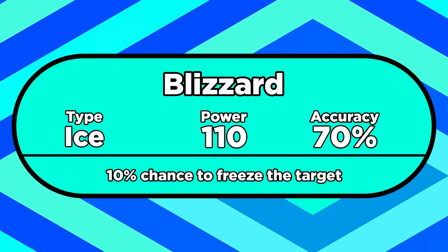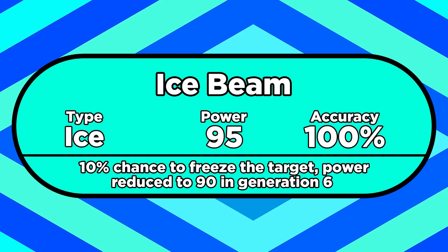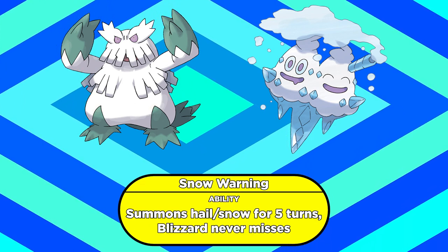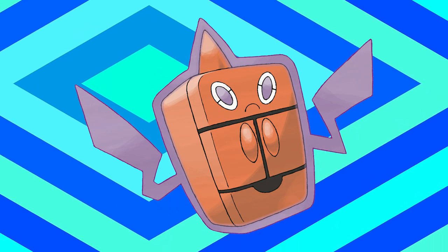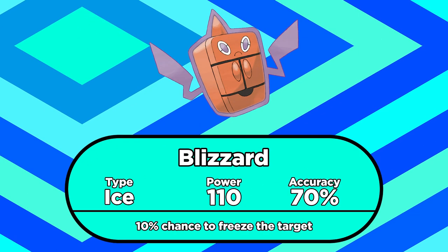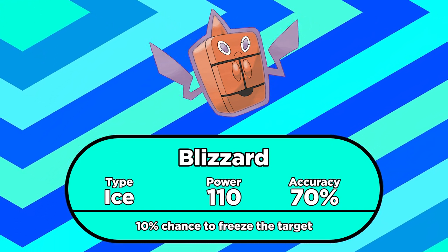Alright, that got off topic. Let's do one more and call it a video. Nowadays, Blizzard isn't the greatest move in the universe — 110 power, 10% chance to freeze, but it's only got 70% accuracy. That terrible accuracy means it's not used all that often, and most Ice types use the more reliable Ice Beam. There are some exceptions: it doesn't miss in Hail or Snow, so Pokémon like Abomasnow and Vanilluxe can spam perfectly accurate Blizzards since they set up the weather with their abilities. Rotom Frost runs Blizzard as well, but that's kind of because it doesn't have a choice — when Rotom changes forms, it learns one move of whatever type it's turning into. Rotom Frost's exclusive move is Blizzard, and that's the only Ice move it can learn — no Ice Beam — which sucks because it can't boost Blizzard's accuracy in Hail or Snow like Abomasnow and company.